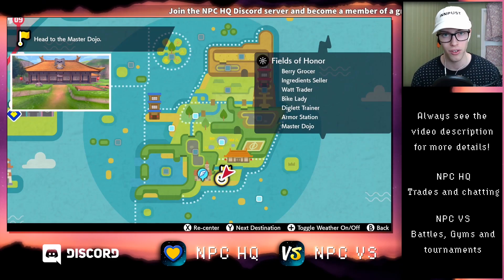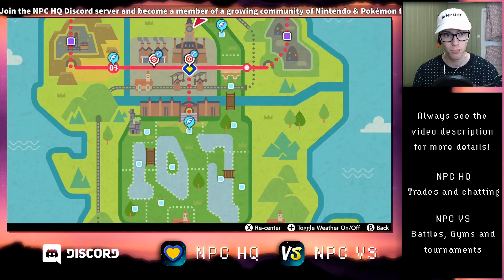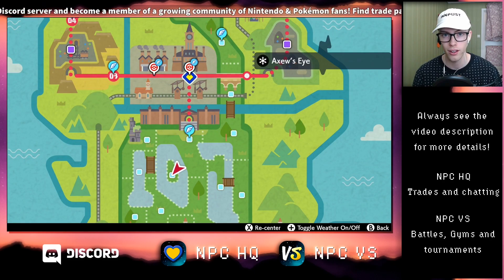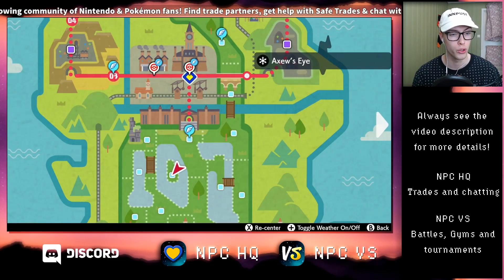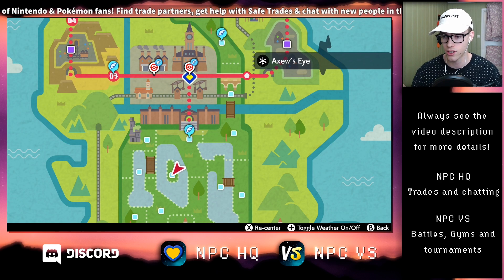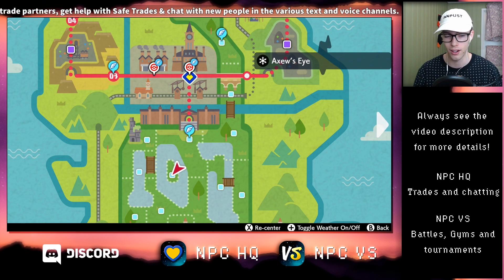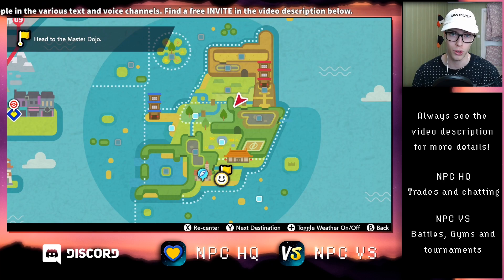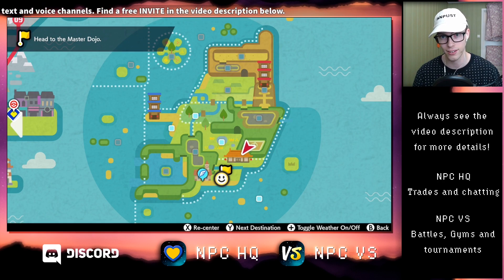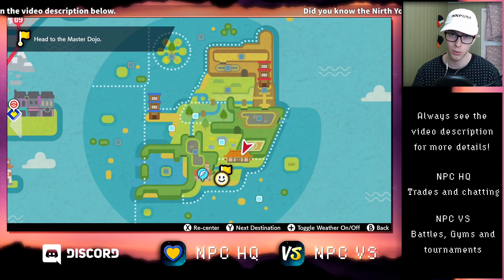A useful piece of information to note is that when you want to evolve Fomantis and you're looking for daytime, if you go to a wild area, the time of your Switch will be perfectly synced with your game. During the story, there are some locations where it's just always nighttime, which can make this a bigger challenge than it needs to be. So head over to a wild area or the Isle of Armor, and if the time on your Switch is, for example, 9am, then it's daytime and this will work.